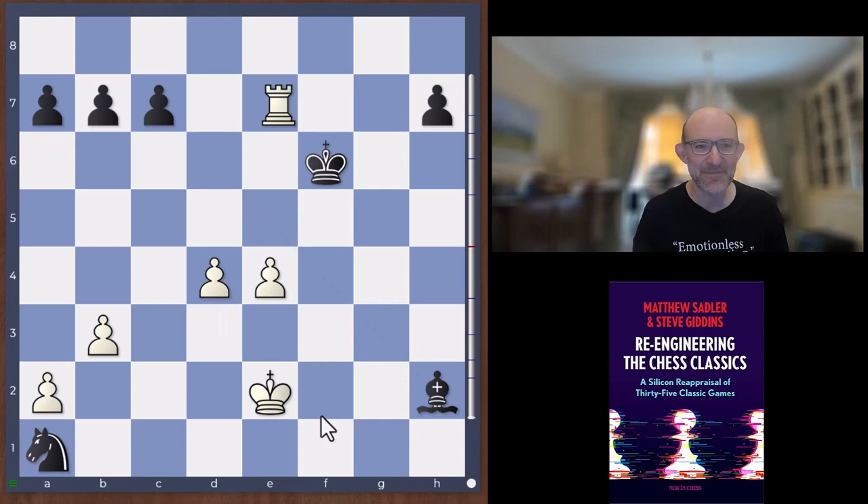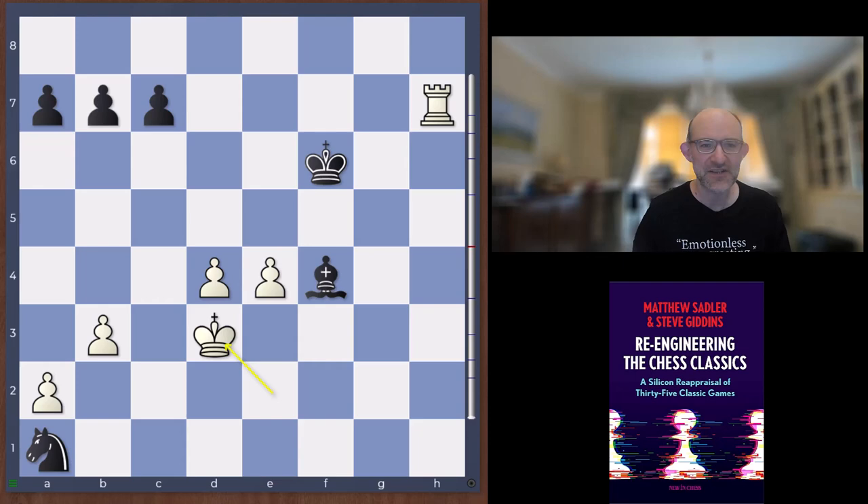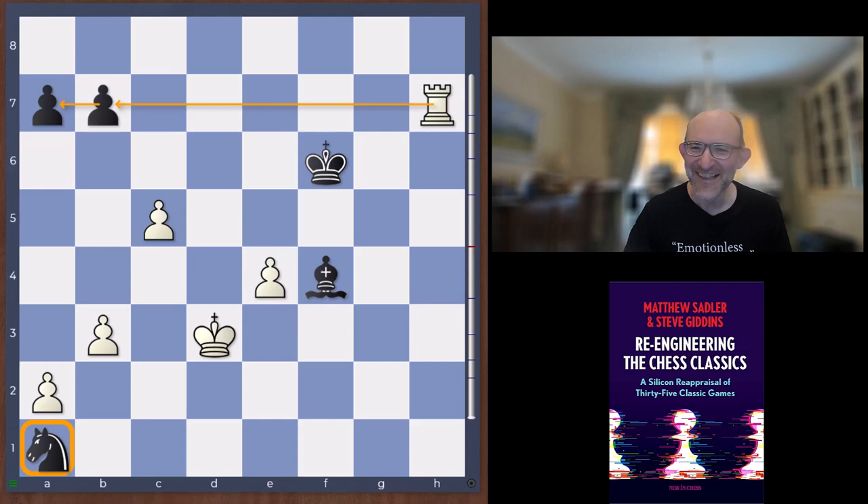After bishop e5, d4 happened, bishop h2, rook h7 with tempo hitting the bishop, and after bishop f4 Janowski played king d3 — stopping the knight from coming out to c2 — threatening e5 and eventually king e4, d5. Leonhardt played c5, but after d takes c5 he resigned. White is just going to grab all those pawns and the knight is still stuck in the corner.